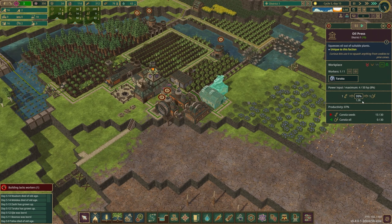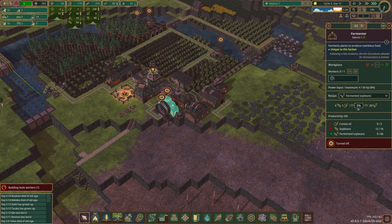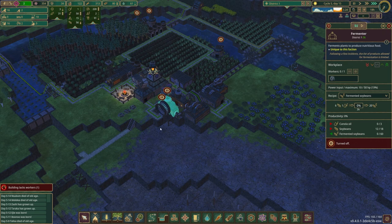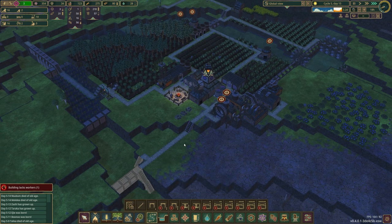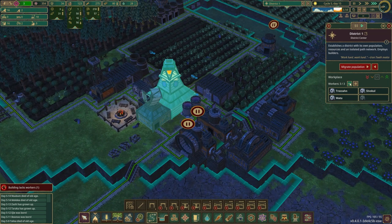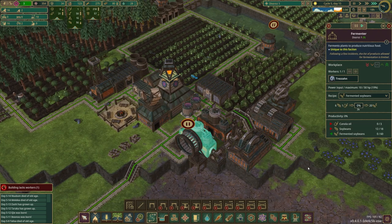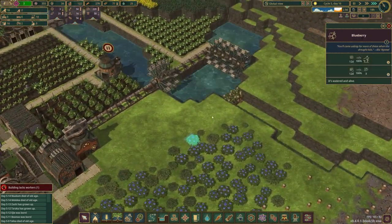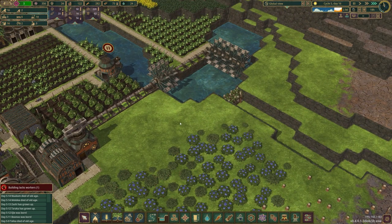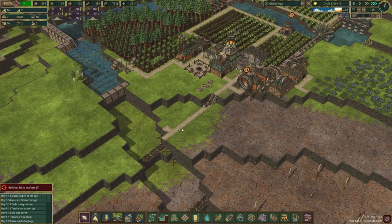I think we're almost done with our first pressing. There's our first little bit of canola oil — that will then be put into the fermenter with the soybeans. We don't really have the manpower, the beaver power, or the desire to get all that stuff built just yet. I'm going to go down to two in the district center and turn on this fermenter so we can start making fermented soybeans.